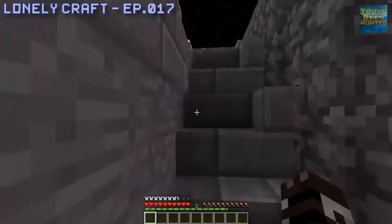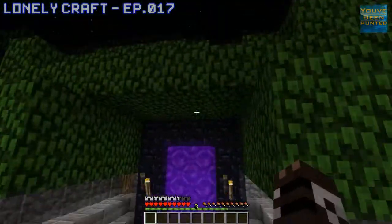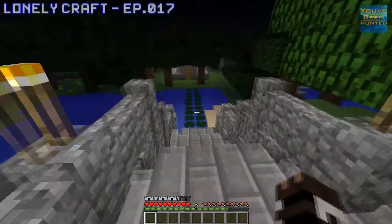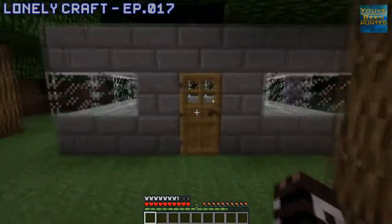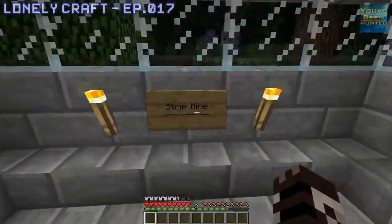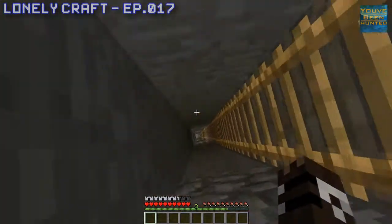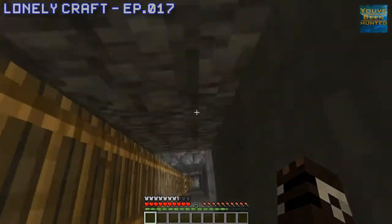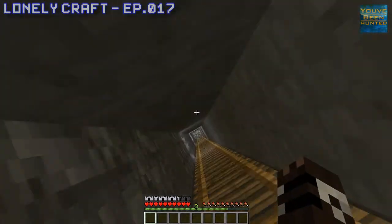Over here we have our portal that was built into the tree — obviously doctored up a little bit; the tree didn't grow like that. And this is actually one of the first things I ever did — this is our strip mine, and our strip mine is super important. It was super important; I've pretty much used it up since then. But if you go all the way down, it's just a normal strip mine. We actually ran into a mine shaft down here, and there's a lot of mine shafts that way and that way. There are three floors right here, and they're all on diamond level because the main point of this was to find diamond.